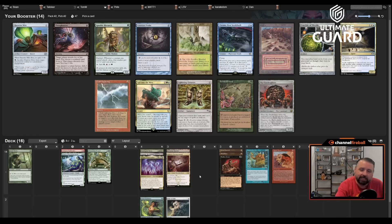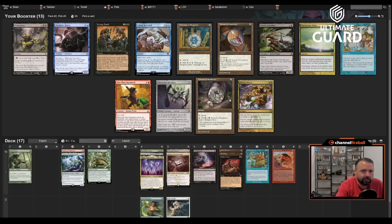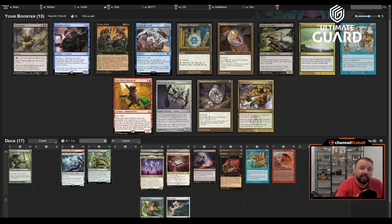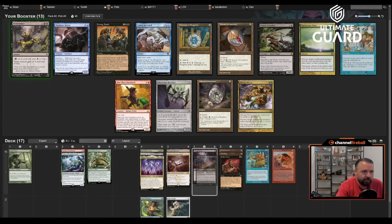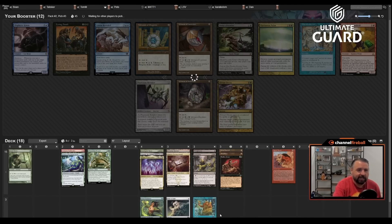There's a bunch of Talismans, Miscalculation, Aluren, Dismember, and Living Death. Living Death is cute but not very good with Ulamog or World Spine Worm. I'll take Dismember. I haven't seen a single blue card — though if I got Flash, I would certainly take it. Right now I'm like red-black with a couple of medium green cards. Maybe Elvish Mystic can be something; we'll see.